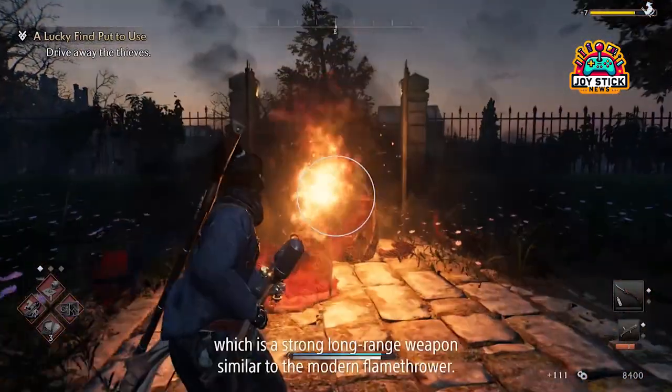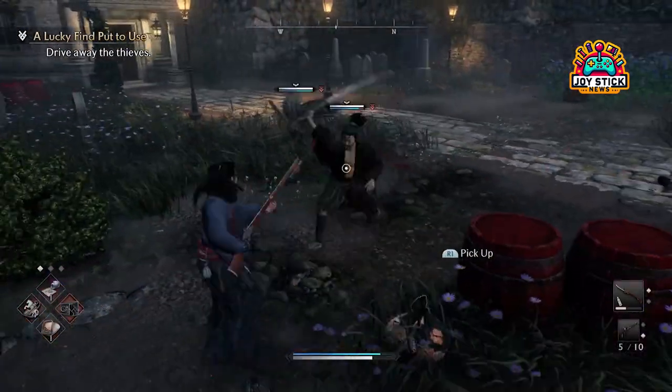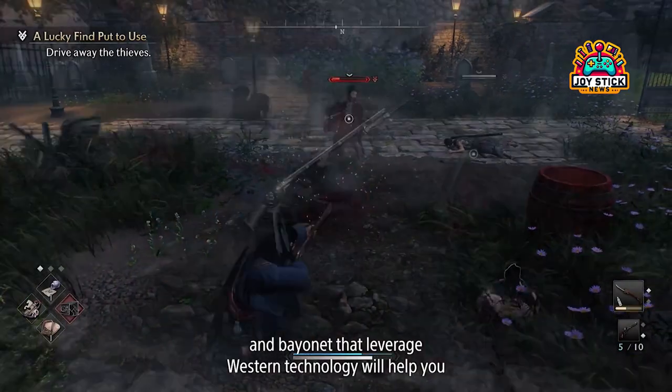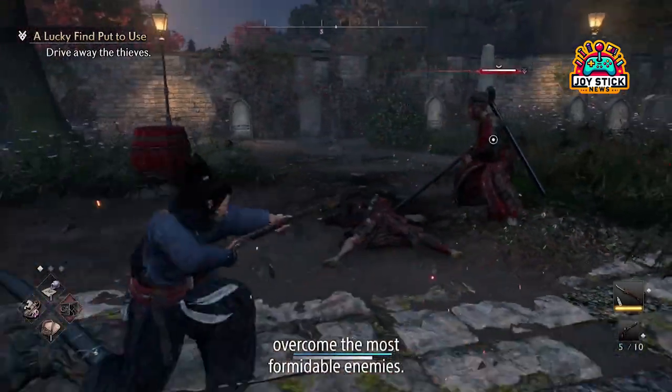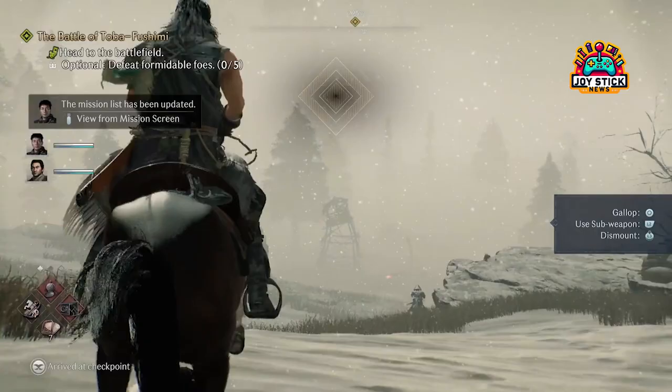Character customization is another jewel in the game's samurai helmet. You can tailor your Ronin to fit your playstyle, from appearance to fighting techniques. And the open world? It's Team Ninja's first, offering an immersive experience that promises both freedom and depth. Exploring Japan has never felt so personal and engaging.